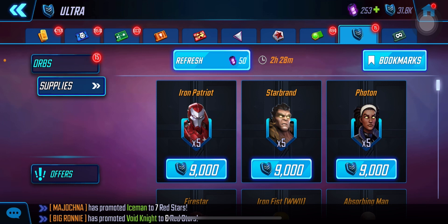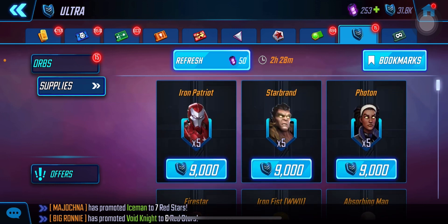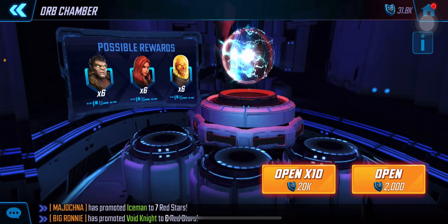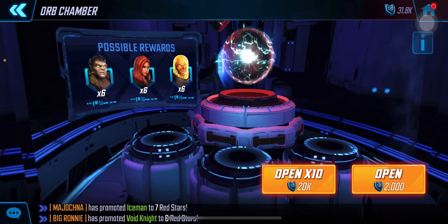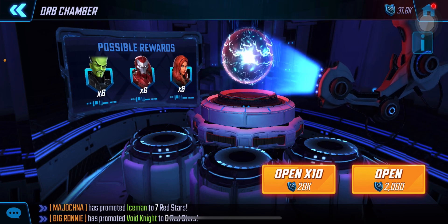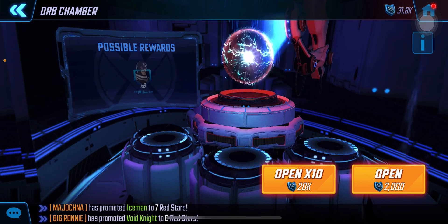You can spend them on characters like Starbrand, Iron Patriot, Photon and all these great characters, but 9000 or 4.5 orbs is a little bit too much. Whereas when you draw them from the orbs you get six shards. Let's see what we get one by one — any meta character is great, and anything else is Ultimatus food.